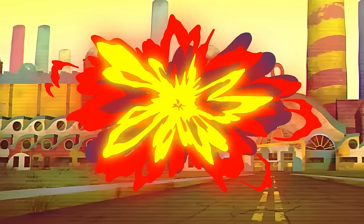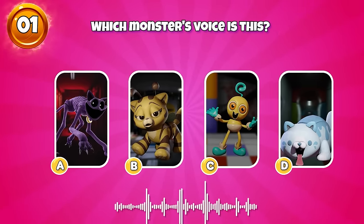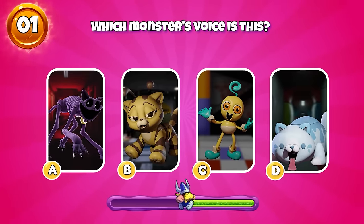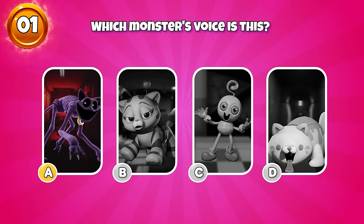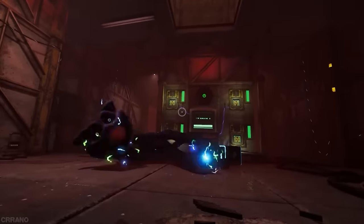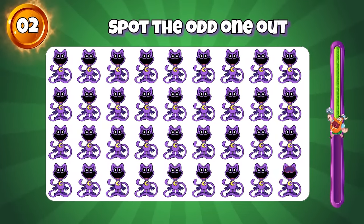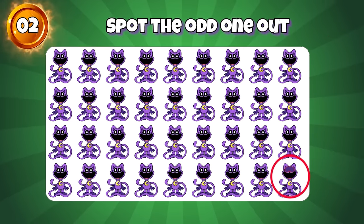Levels Easy. Round 1, which monster's voice is this? Exactly, this is Monster Catnap. Round 2, spot the odd one out. Correct, it's here!